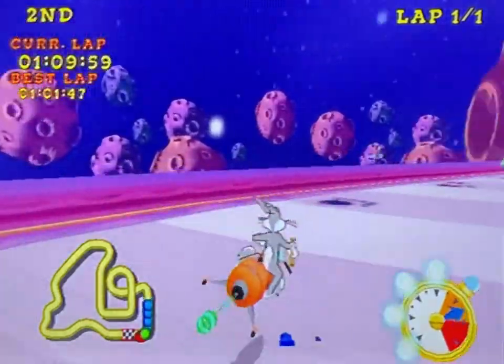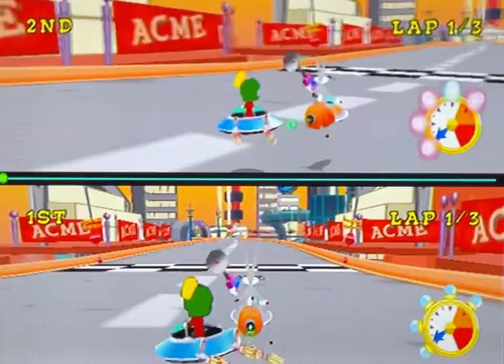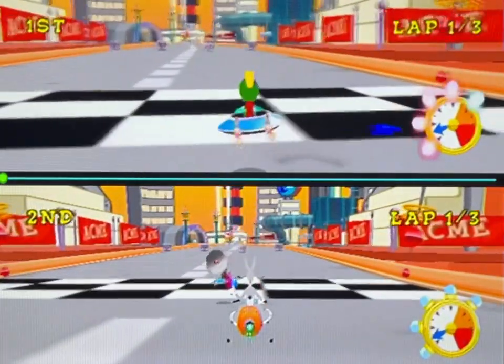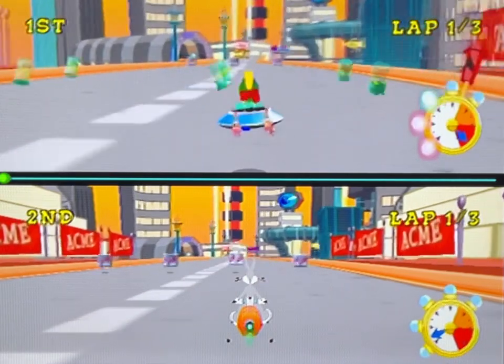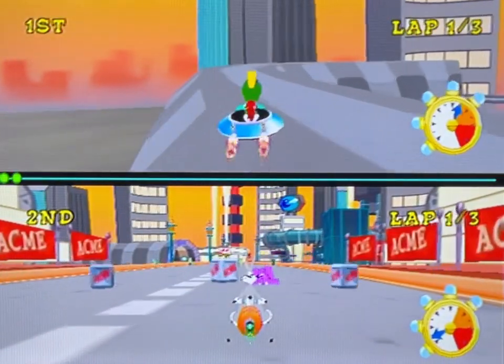Let's talk about the items that can hit you at any time in the race — the two homing items. The pink elephant can be picked up by anyone who is not in first and targets the person in first. Because of this, pink elephant is the item you'll come across the most. In casual play, the intended mechanic of avoiding the elephant is to use a turbo, but that doesn't apply to us.